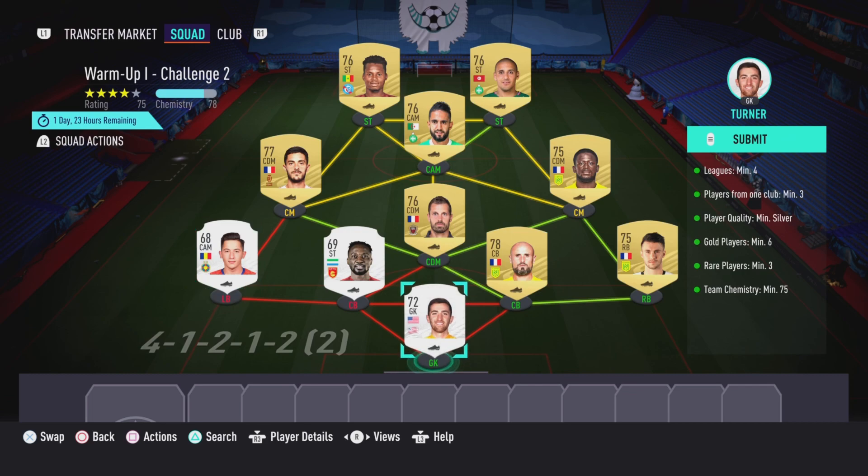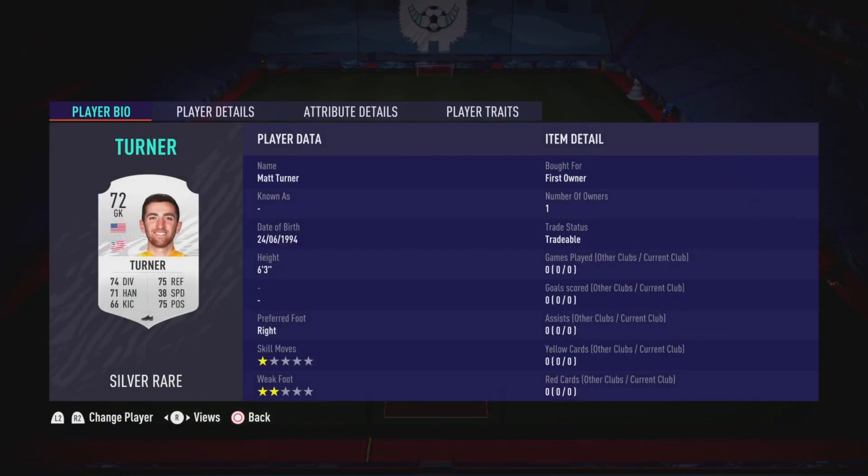Before I show you the players I used, be aware that player prices may go up. For the gold players, just pick a specific league, make sure three players are from the same club, and ensure you have the required chemistry. More importantly, prices are more likely to rise on the silver cards — you need a silver rare in the left back position, a silver rare in the left center back position, and a silver rare goalkeeper. Make sure all three silver players are from different leagues and you should be fine. Here are the players I used.